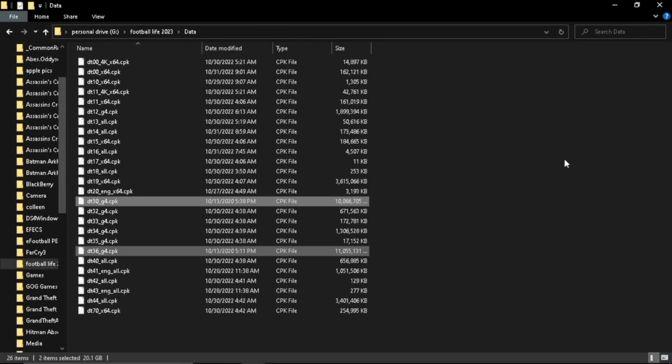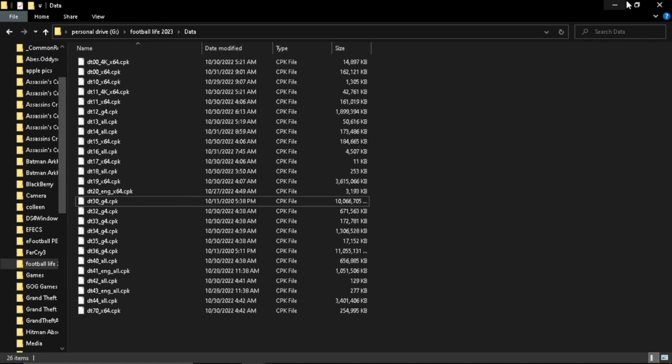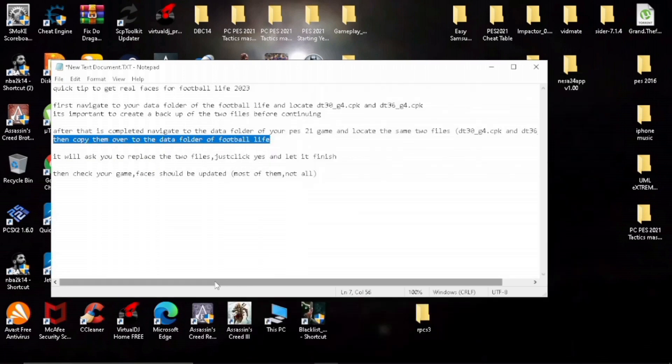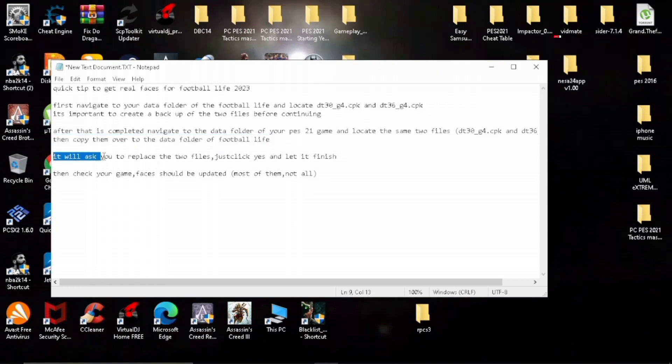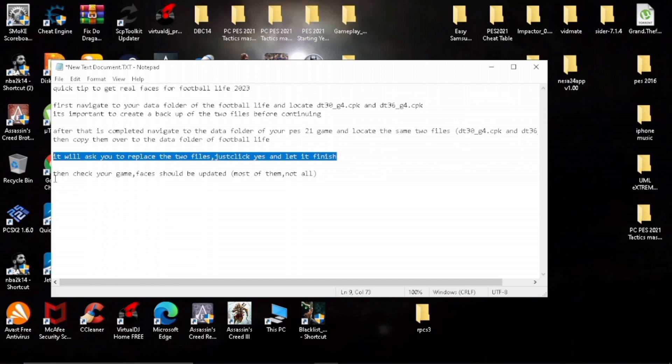After selecting the two files from your PES 2021 data folder, navigate back to your Football Life 2023 game install folder and paste the two files in there. When prompted, click yes to replace, and that should be it.